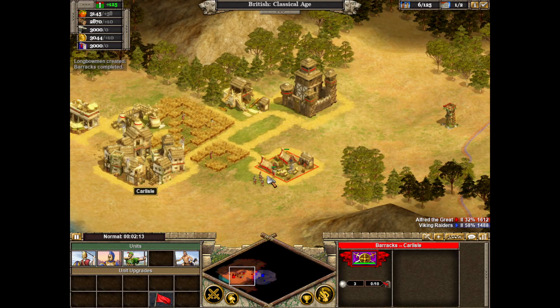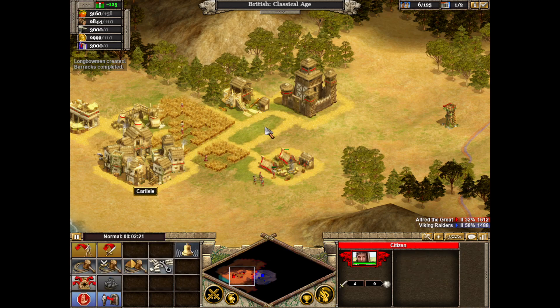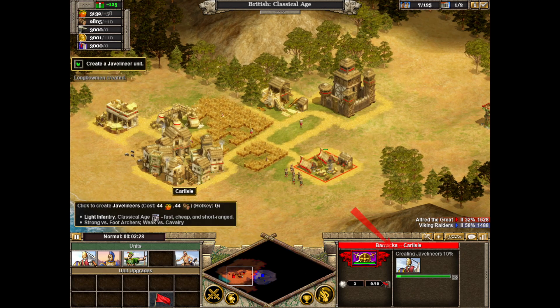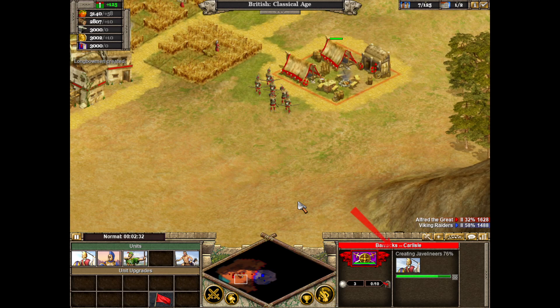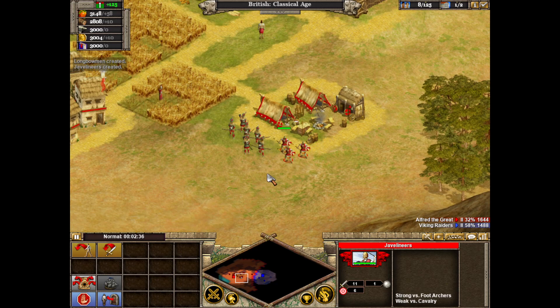Success! Now you have a barracks where you can start mustering troops. With the barracks selected, a menu of units appears in the bottom left corner of the screen. We're interested in the first button — Create Javelineer. Click the create javelineer button. You have ordered the barracks to create one javelineer unit. The progress bar in the bottom right of the screen shows how long it will take to complete the javelineers.